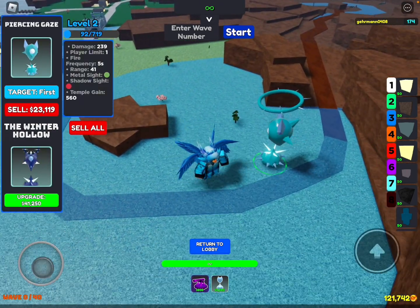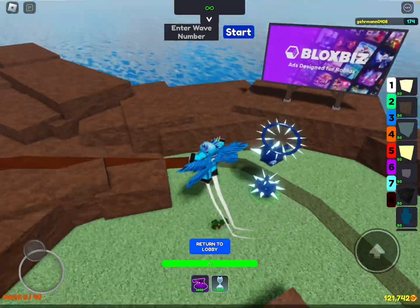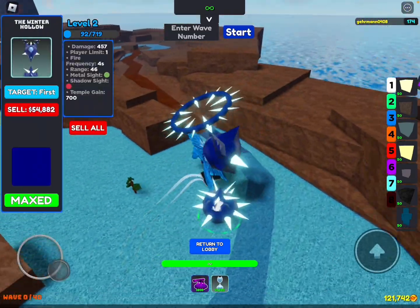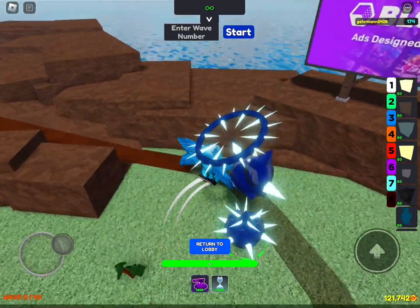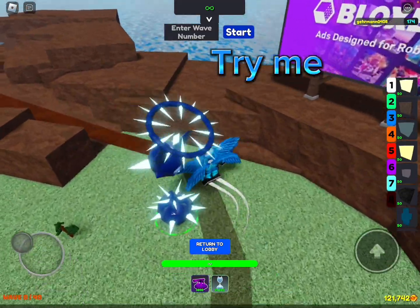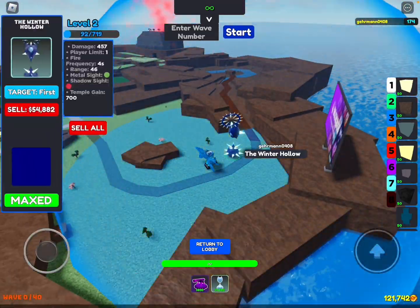The final upgrade is Winter Hollow for 41,000. It gives 457 damage, which is really good. Technically you can have up to five of these per match if everyone brings one. The design looks great — dark blue with a massive halo and lots of icicle spikes. It's gone lord-tier in terms of visual presentation. I wonder if it can get dizzy from spinning — that'd be funny.